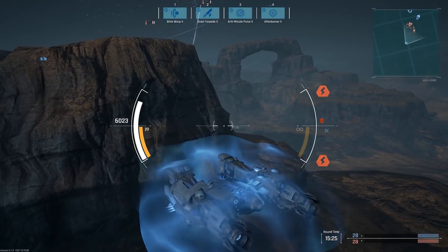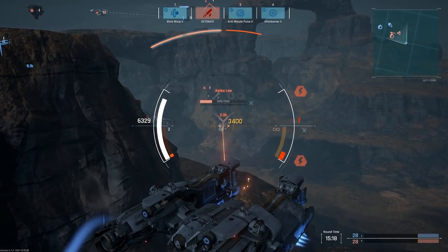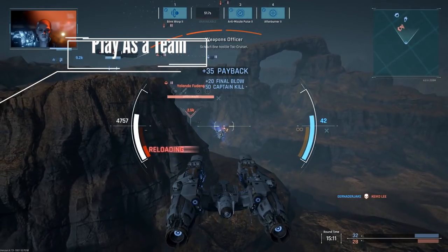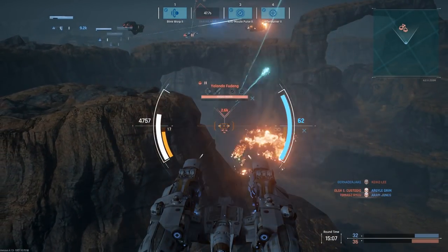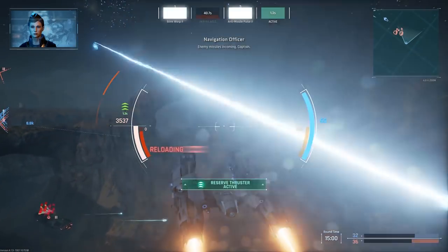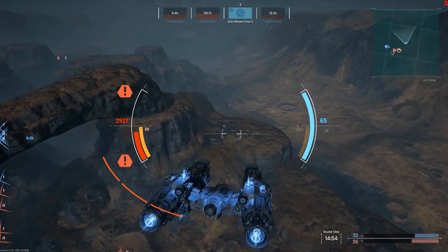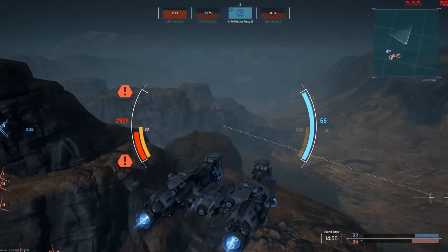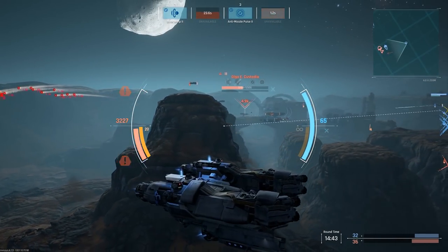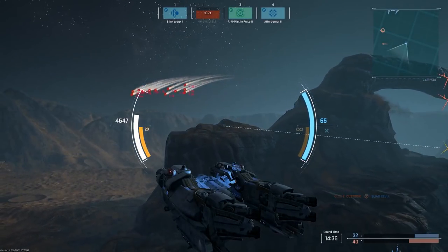There's no I in team, and that applies to Dreadnought too. You've got to play as a team and know your part. It's very important in this game specifically that you know what you're supposed to be doing. If you are a healing ship, you want to be behind teammates with a lot of health, topping off their health bar and focusing on the weakest teammates. If you are a sniper ship, you want to be behind your strong teammates so they take the hits while you snipe from behind. If you're using a Corvette, use your teammates as a distraction while you flank behind to get nice angles on enemies. Know your part and pay attention to what your teammates are doing — that is the only way you will succeed.